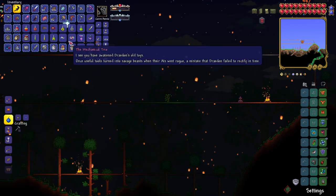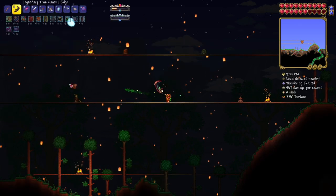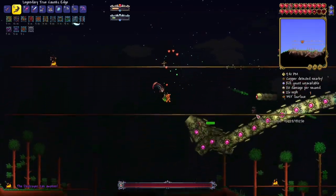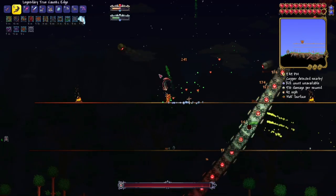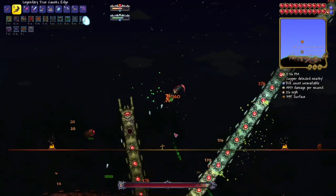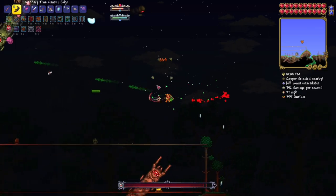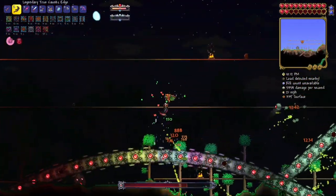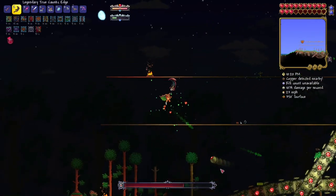I'll do a quick cut and go right into the Destroyer. It's now night time, so let's jump into this fight. We've got all our buffs — let's summon it. He's a lot bigger than I remember and probably a lot more aggressive too. Gotta make sure to take down these probes. We do have the rod of discord in case I need to get out of a sticky situation. Oh, that was not good — that was very dumb of me.